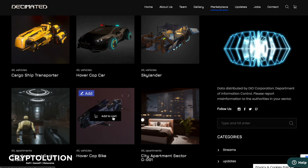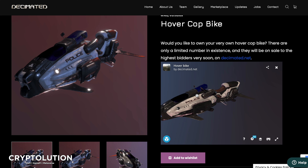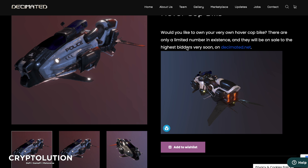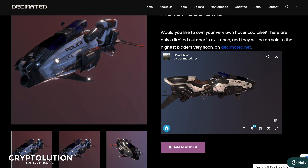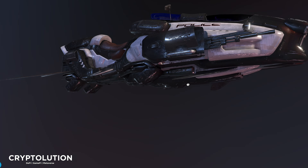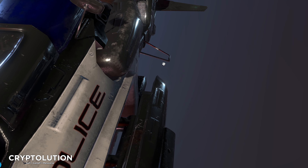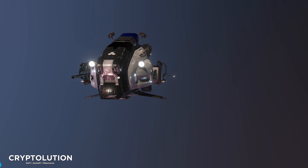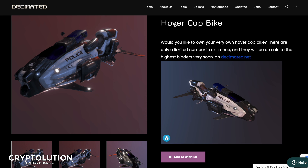Let's focus on the marketplace. I'm going to highlight a couple of vehicles: the hover car and the hover cop bike. The hover bike listing says, 'Would you like to own your very own hover bike? There are a limited number in existence and they will be on sale to the highest bidders very soon.' What I love about these designs is you can already visually see what you're acquiring, rendered in Unreal Engine with incredible detail. I'm looking forward to bidding on this bike hopefully.